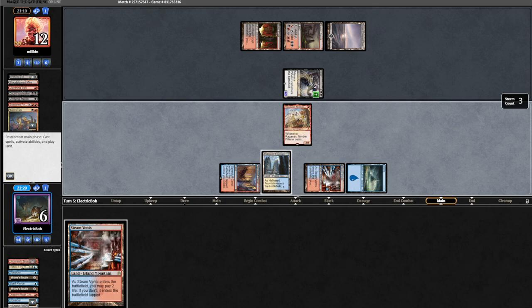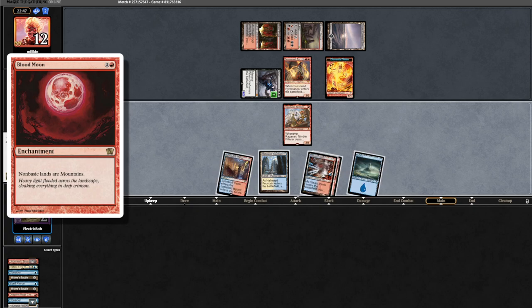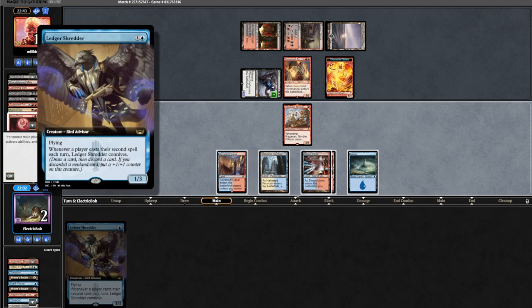Another Ragavan off the top. They find a Terminate. We play our Ragavan and land, hoping we don't die. Opponent attacks for four; we're down to two. They follow up with a Seasoned Pyromancer, discarding Blood Moon. We find a Ledger Shredder, and that's not going to do it — let's get to sideboarding.